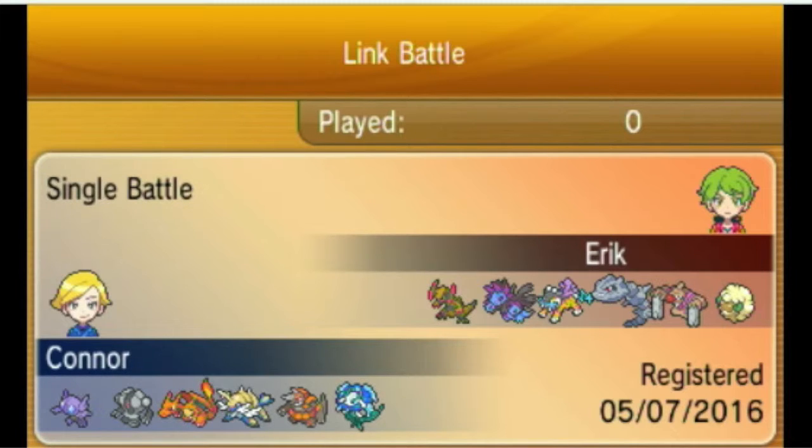This week, your Swampers are taking on the Detroit Darkrai and Eric. Let's go over my opponent's team real quick. He had access to Whimsicott, Conkeldurr, Mega Steelix as his Mega, Double Dragons — Haxorus and Hydreigon — and of course Raikou as well.